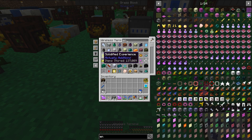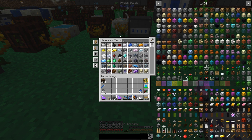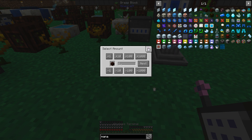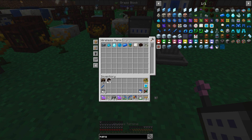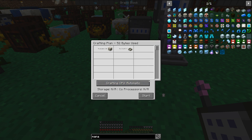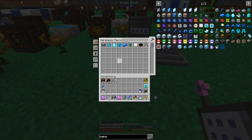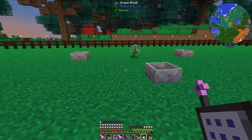Sorry about that — Endoflames. I do have a bunch of Endoflames made up. I also want to go ahead and grab some mana spreaders, and I don't know how many I'm going to need. Let's just grab ten for right now, and I'm also going to grab some more mana pools. Just to be safe, I'm going to grab more of these — I have plenty of living rock and living wood, so it's not a big problem to make more than I actually need.